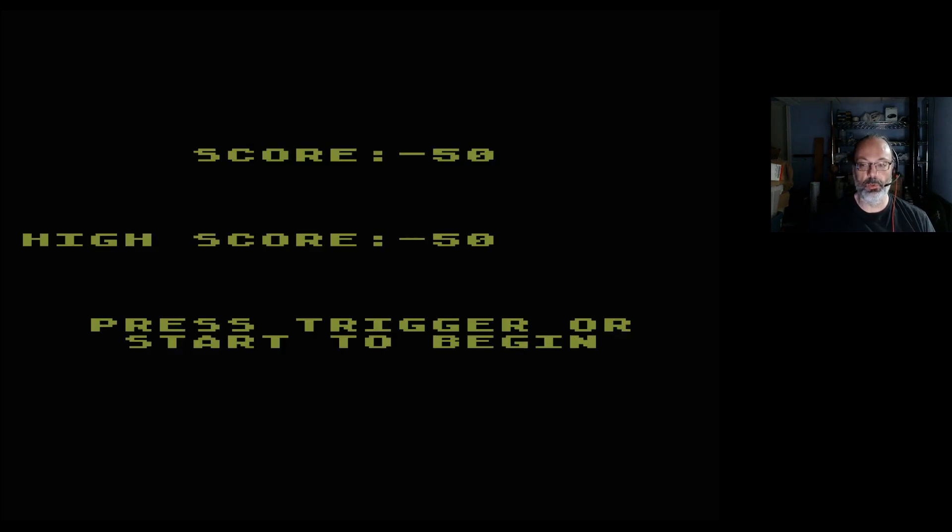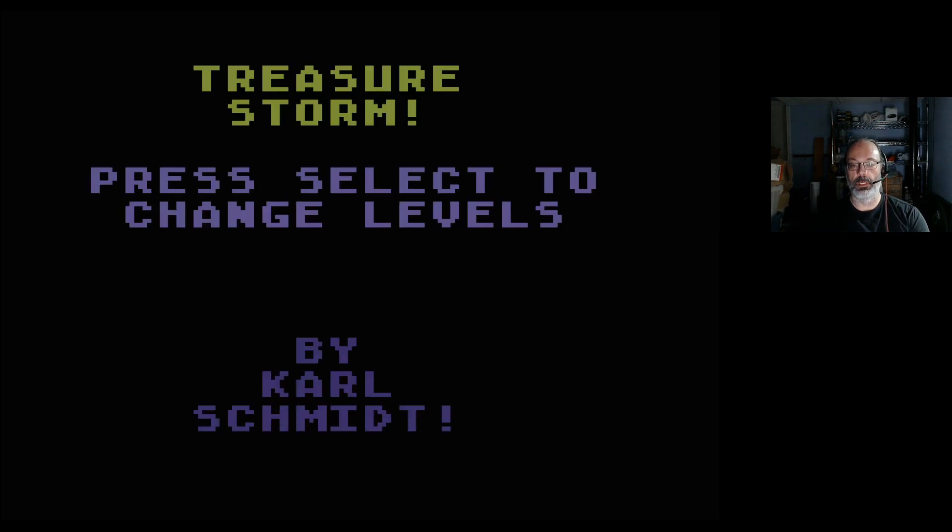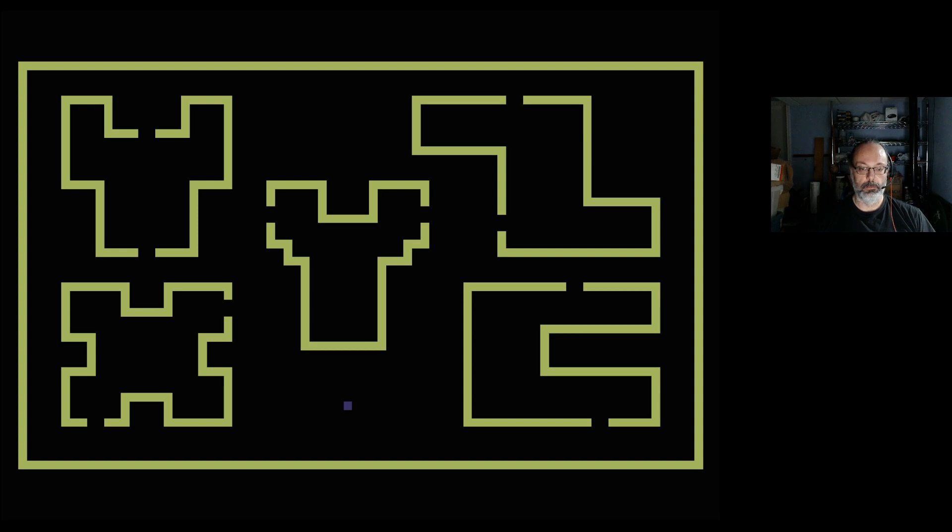No matter which door you come in... Let's see if I can get this to go — hard or easy. And then option does nothing. And start. You can move diagonally. I wonder if you can do that in the treasure room.